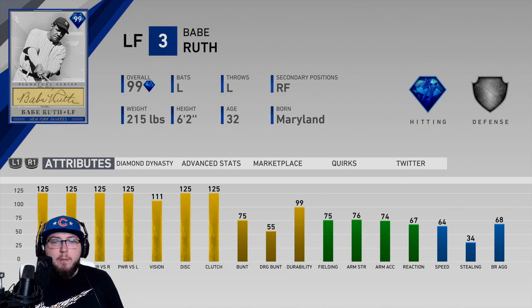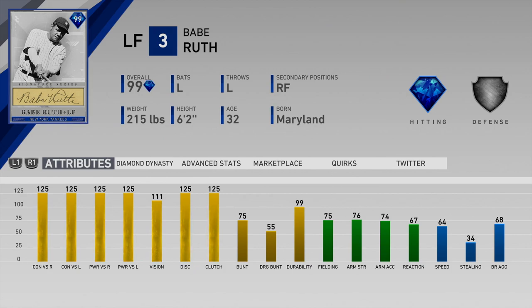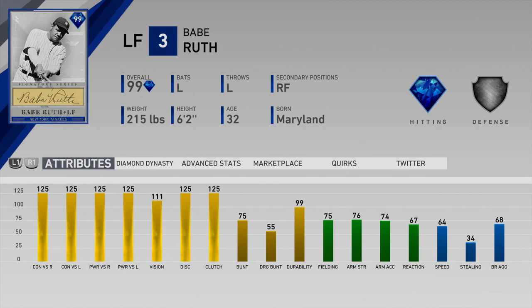His hitting stats are unbelievable — he has 125 across the board for contact and power, his vision is 111 so PCI size won't matter. His bunt is only a 75, maybe that could have been a little higher. His fielding is pretty decent at 75 with 76 arm and 67 reaction, so he might get some bad jumps. His speed is 64, which should be serviceable in left field, but he will make up for it with his bat.